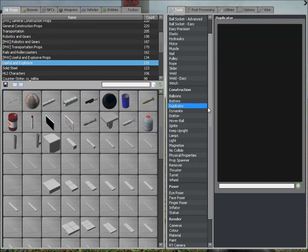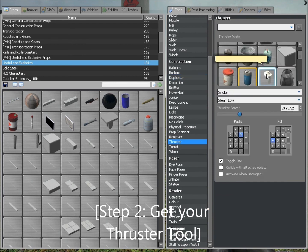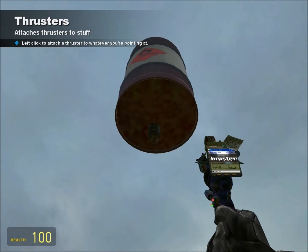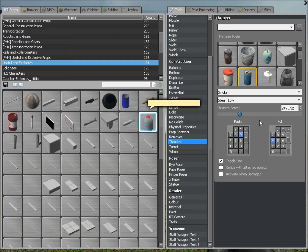Step two: you want to go ahead and get your thruster tool and spawn the blue can. Make the thruster force close to 2500 and put it on the bottom of the can.